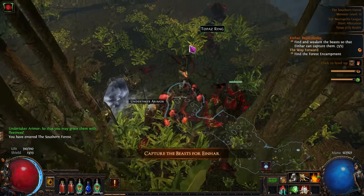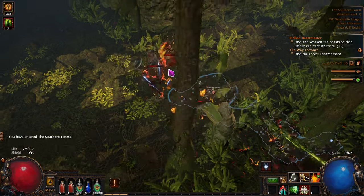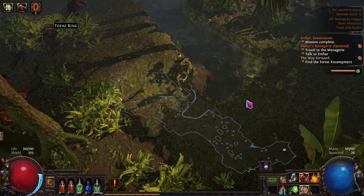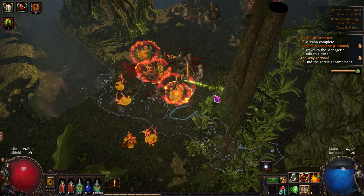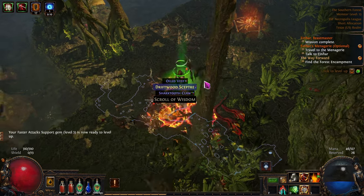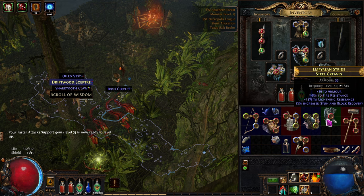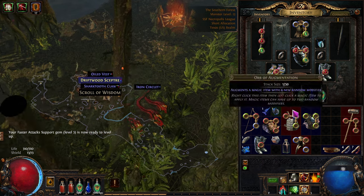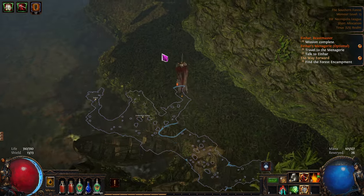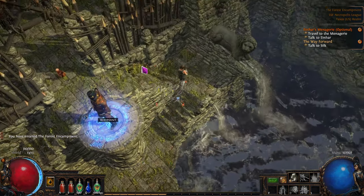Let's go finish these guys off - we got two more yellow beasts. And now I got my buffs back up. We did all five of the beasts, and I think I'll start the next episode off with the menagerie. No space - nope, nope, nope. We could drop that and put that there. And take this along. Faster attacks - nice! Forest encampment, Act Two, the beginning of it. Cool.